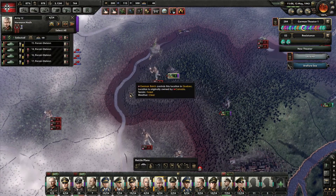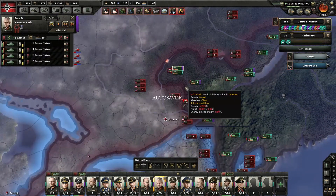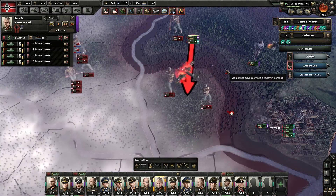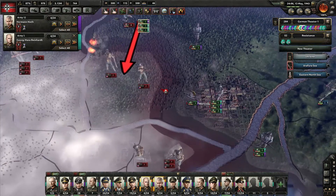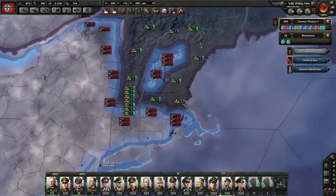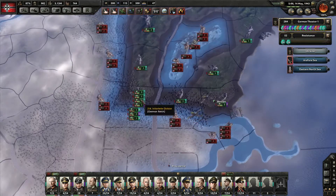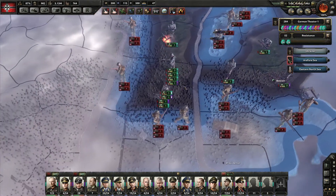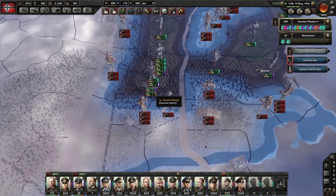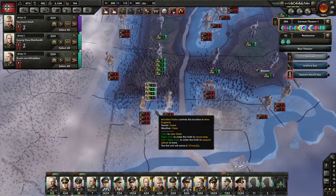There's a lot of defensive stuff going on right here — we can't really push back further here, that's a shame. Reinforcements. So we're just going to let them become out of supply for a while. We are destroying these guys! If we can move to Providence, we can completely annihilate them — that'd be fantastic.